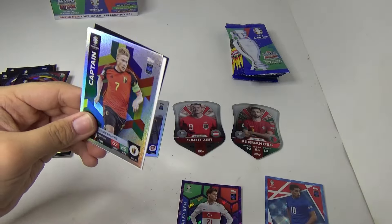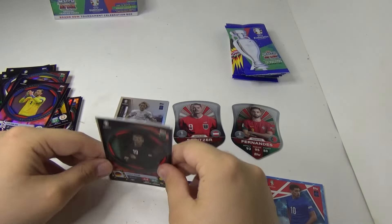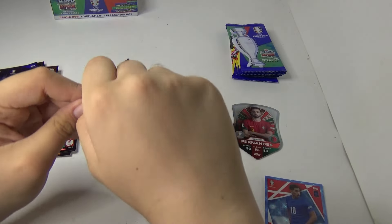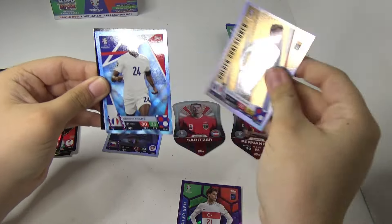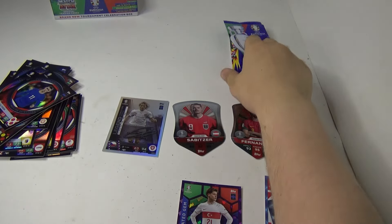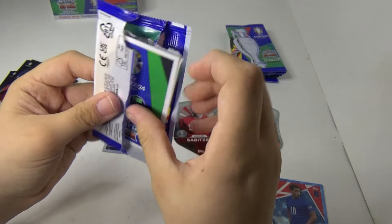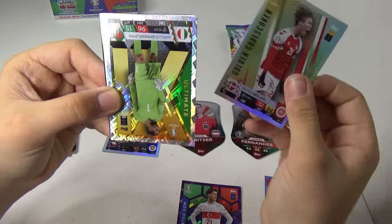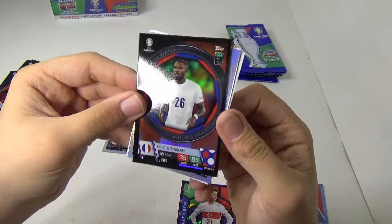Pack 22 now — we've got Kevin De Bruyne, Aaron Hickey, Leroy Sane. Pack 23 — we've got Breezman and Phil Foden. Pack 24 — Haaland, Donnarumma, Haaland, Donnarumma, and a go-on swap there again.